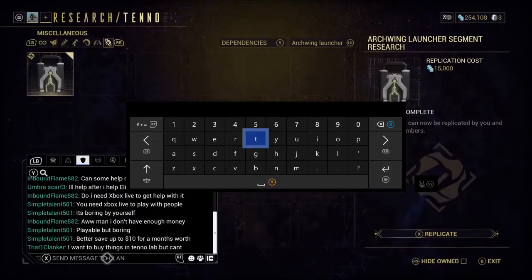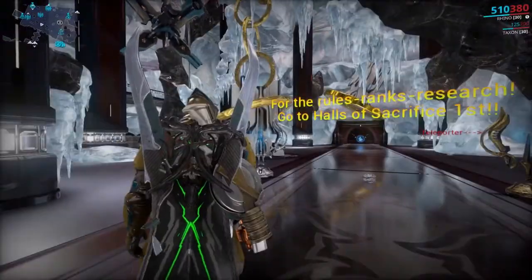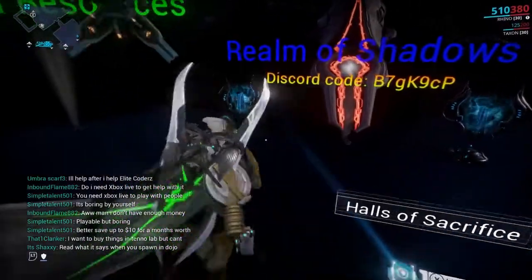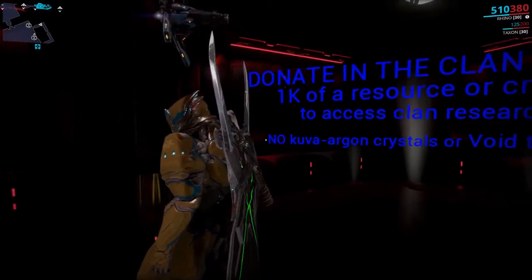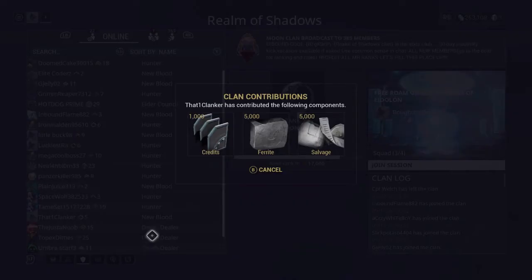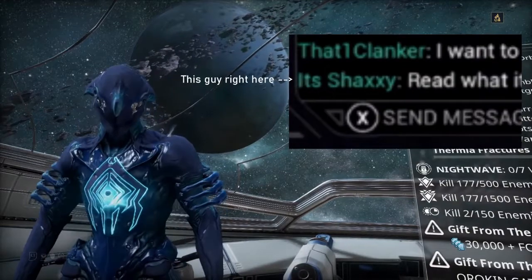I asked my fellow clan members if they could help me out, and one responded. They said to read what is at spawn. So I went to spawn and it said: for rules, ranks, and research, go to the Halls of Sacrifice first. So I went down to the Halls of Sacrifice. There, it told me I needed to donate 1,000 of any resource in order to be able to replicate any research. Being generous, I donated 5,000 Ferrite and Salvage, and 1,000 credits just to be safe. I then told the clan of my generosity and I got promoted. Big gamer thanks to the guy helping me out through this process.